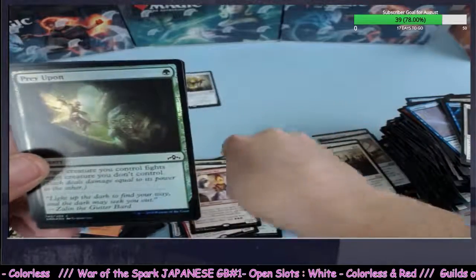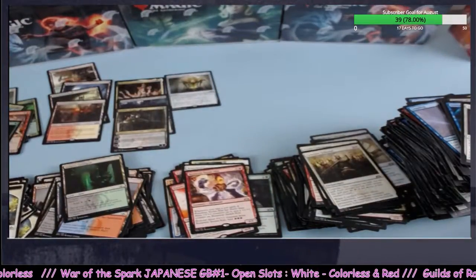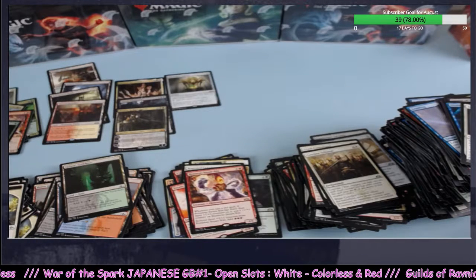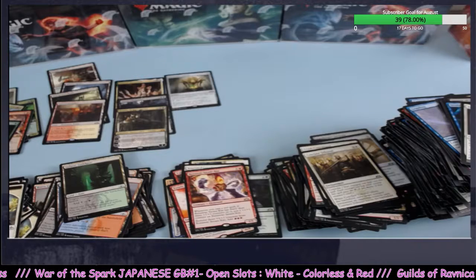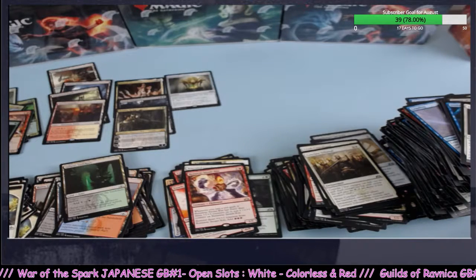Guaranteed — bam, on the board. That's it, all done. I hope you guys enjoyed this one. We've got some rares to get after — Vraska Golgari Queen is going to get after it. We're all going to get after it. I'll see you over at the Dice Arena — until next time, later guys.